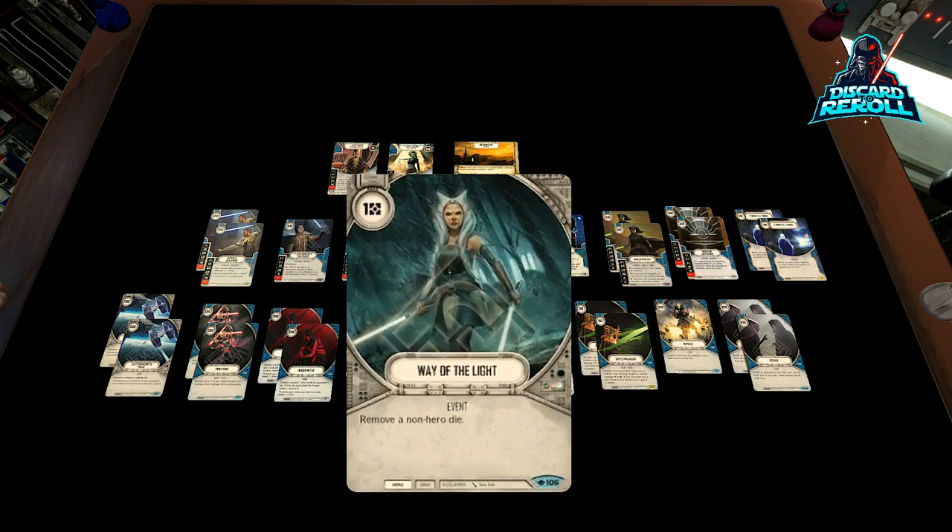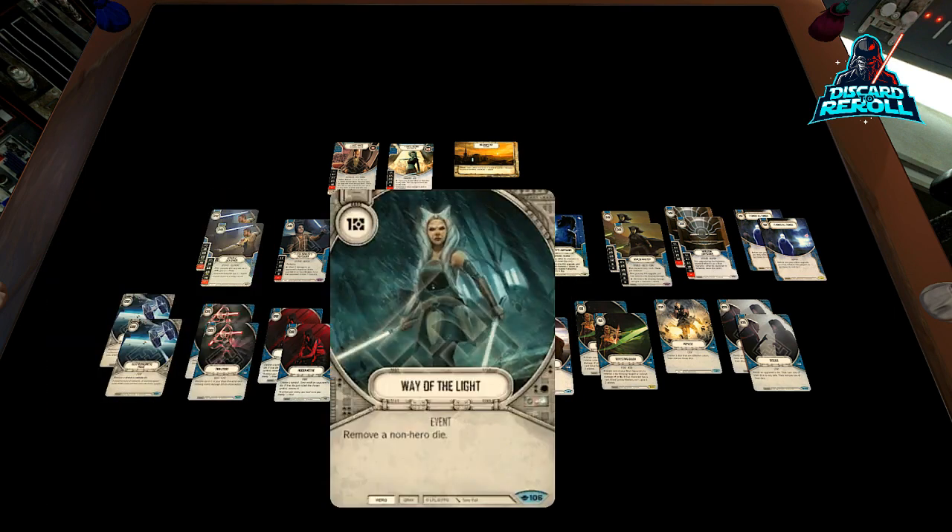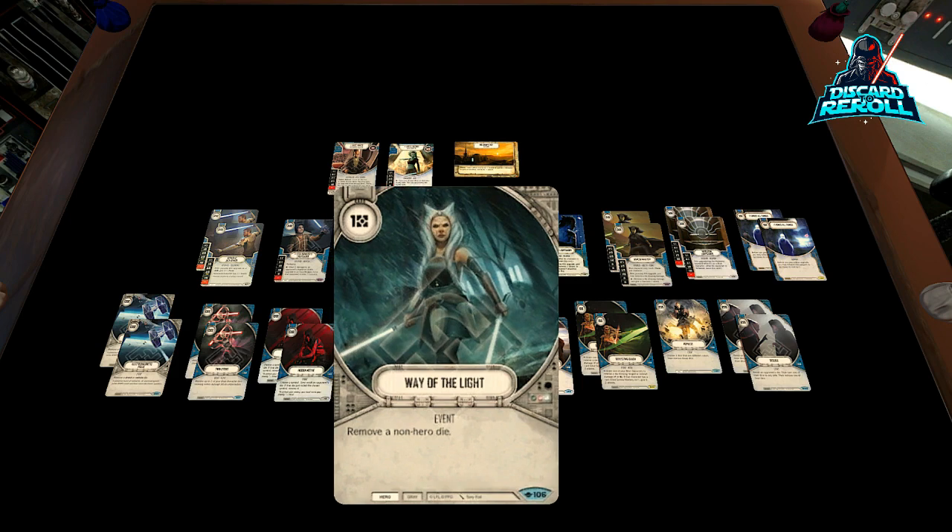We have one lonesome copy of Way of the Light. It's just a good card — usually pay one, remove one — but there are certain situations where I don't want to be flooded with this card and see it too often because it won't apply. It's very similar to Electromagnetic Pulse: huge upsides, but the downside is it can potentially be a dead card. Something to note: you can always grab neutral cards — if there's a neutral die in your opponent's pool, you can remove that.